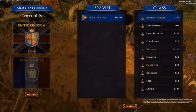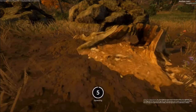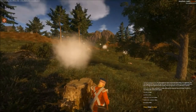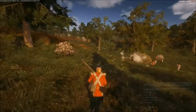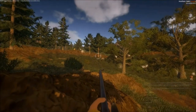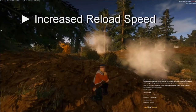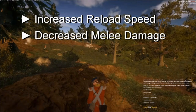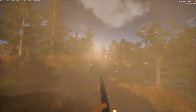Moving on to the most iconic units you can play as in land-based scenarios: the line and light infantrymen. Both classes have a musket equipped with a bayonet — you can shoot at medium to close range and switch to the bayonet when things get up close and personal. The difference is that light infantry have an additional weapon apart from their musket, namely a sword, and they have two important traits. Lights can reload their musket a little bit faster as they are considered a skirmishing unit, though their melee damage is slightly decreased. They are also light-footed and therefore run a little bit faster than regular infantry.